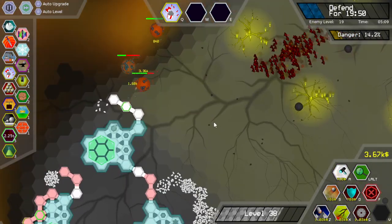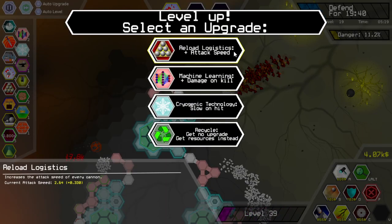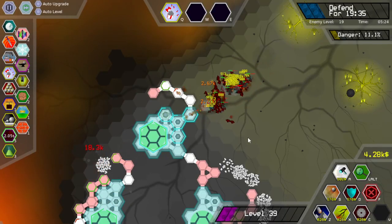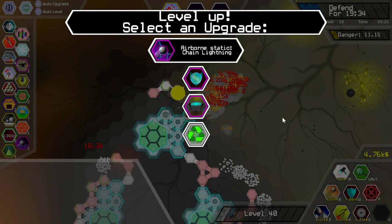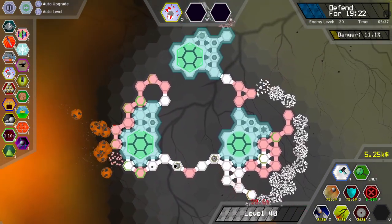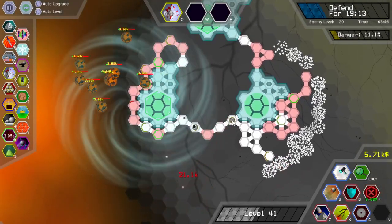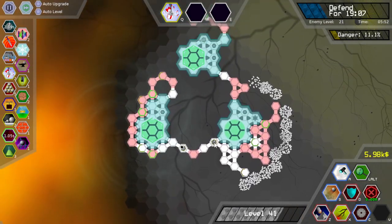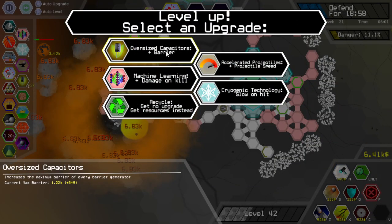I just got a ton of growth and the danger is going down finally. Let's get attack speed. Chain lightning — I don't think so. I don't have that many barrier upgrades, that's why I'm not that keen on chain lightning. And it also doesn't affect saw blades that well — it triggers when the projectile is destroyed, which for the saw blade hopefully is when everything is dead.